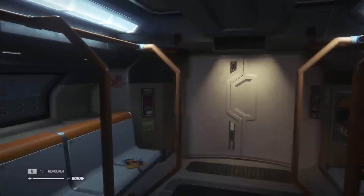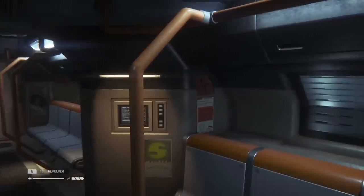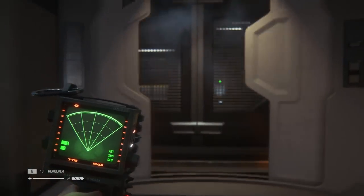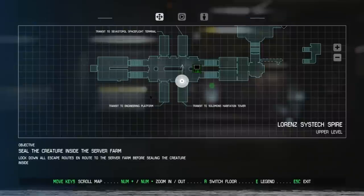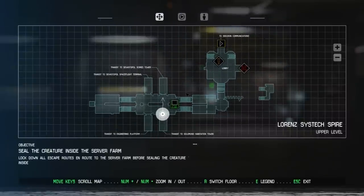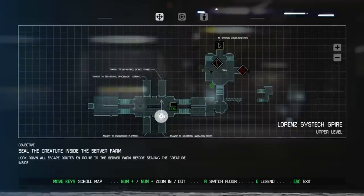We're going out into the area. I wonder if it can hear us arrive. Let me look at what our objective is on this floor. Lock down all escape routes en route to the server farm before sealing the creature inside.